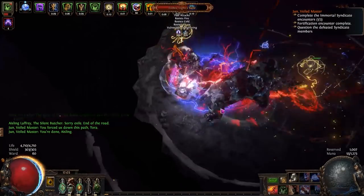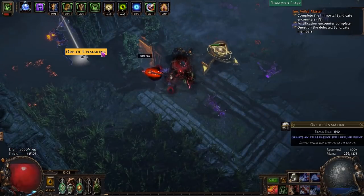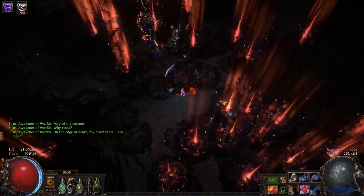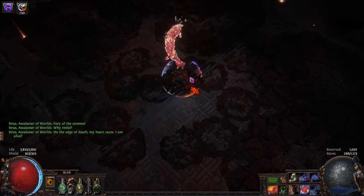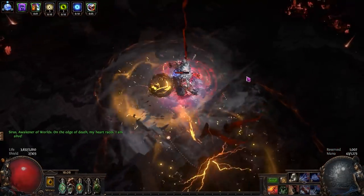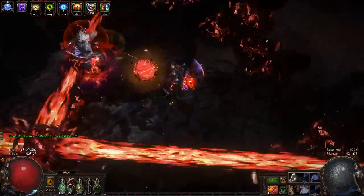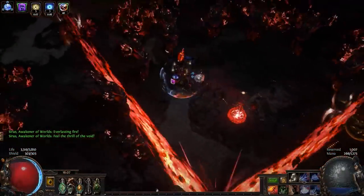I've played around with the build on Path of Building for a while and realized this build can be made with 100% unique gear and performs really well in tier 16 maps. I've also managed to kill Sirus with it, so it is a decent bosser as well. In terms of defense, it has around 13,000 armor, 76% elemental resistance, and positive chaos resistance. It is still fairly squishy, but compared to my previous experience on the build, I've encountered far less random insta-death situations.